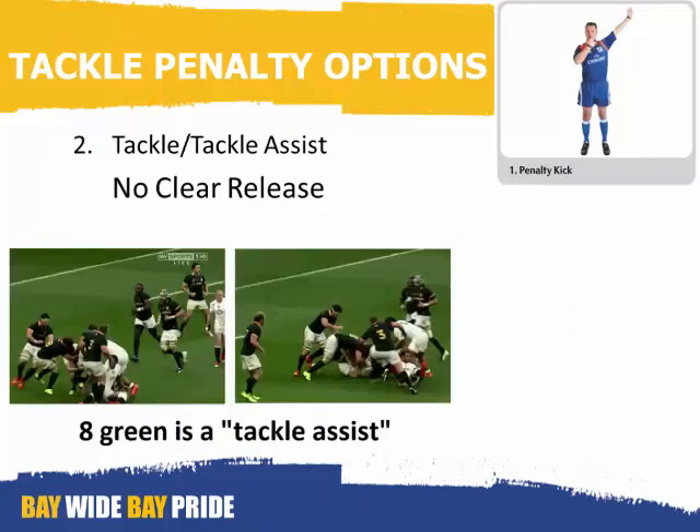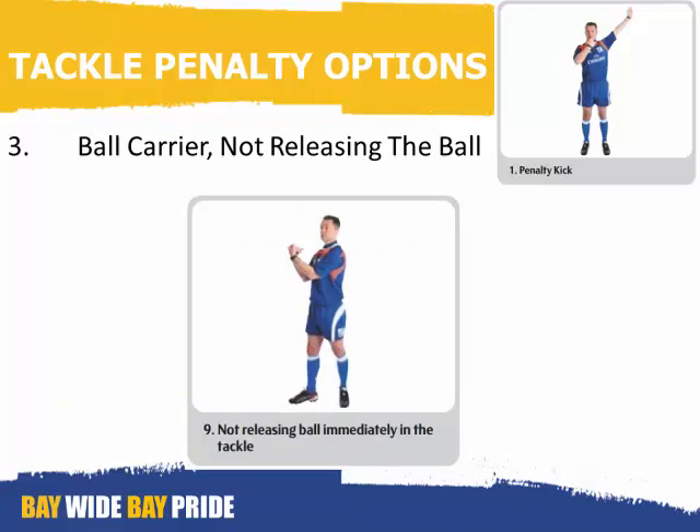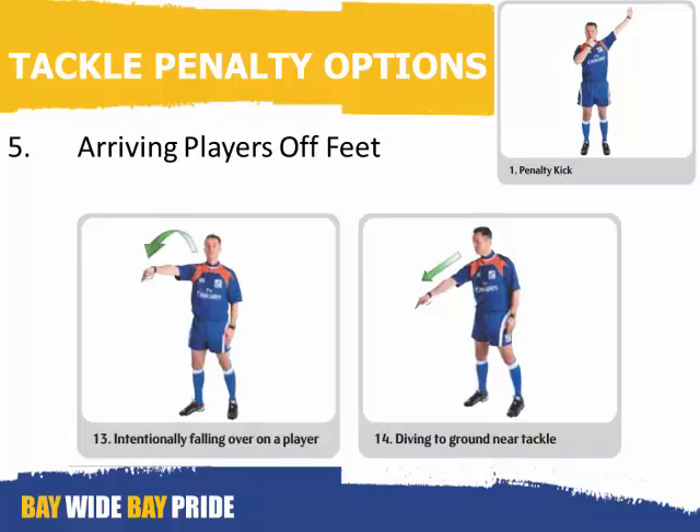The second offense applies to the tackle assist. Eight green is a tackle assist and as he makes the tackle he doesn't release the ball carrier, which slows delivery of the ball to the white team — the penalty is tackle assist, no clear release. Number three is the ball carrier not releasing the ball. Number four is arriving players not coming through the gate. Number five is arriving players either intentionally falling on a player or diving on the ground near the tackle.